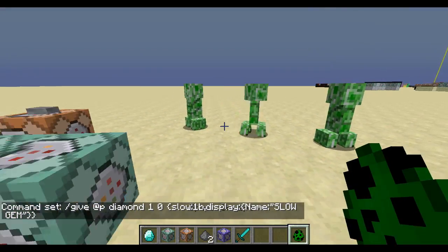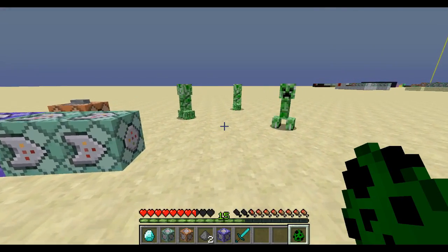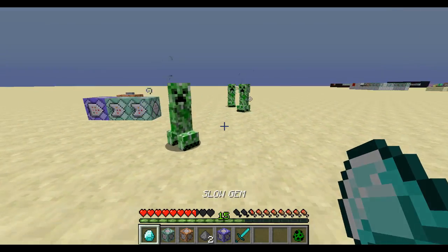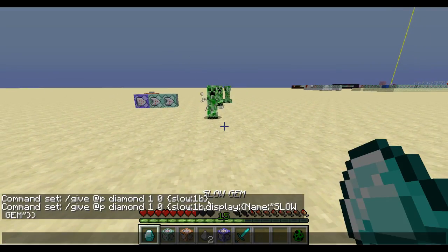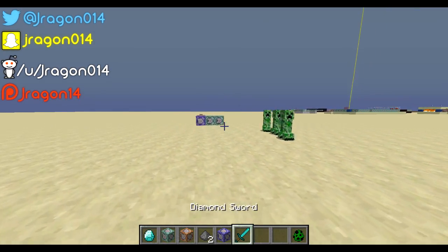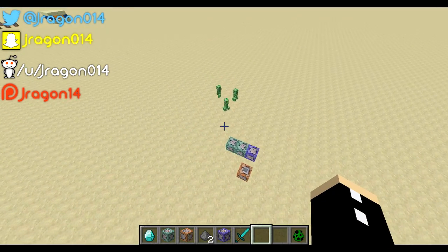Let's try this — all these creepers should be mad at me. If I hold the slow gem, they get a slowness effect, and as you can see it says 'slow gem' right there.